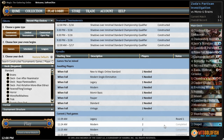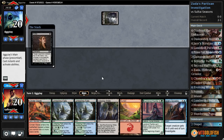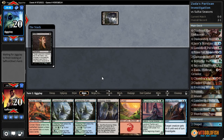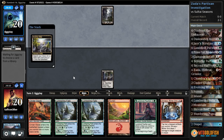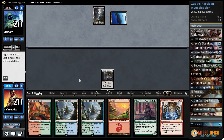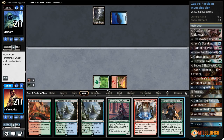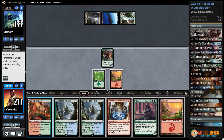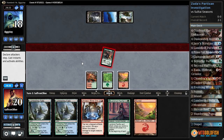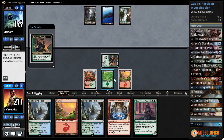All right, cluing off! Against the odds, Zada Silver Fur. We'll keep this — Duress to take our Jace's Scrutiny. Evolving Wilds go. Crack Evolving Wilds, get an island. Crack this, get a forest. Mountain and Dusk Watch Recruiter, pass the turn. Read the Bones. Cinderglade, get in with Dusk Watch Recruiter, and pass.